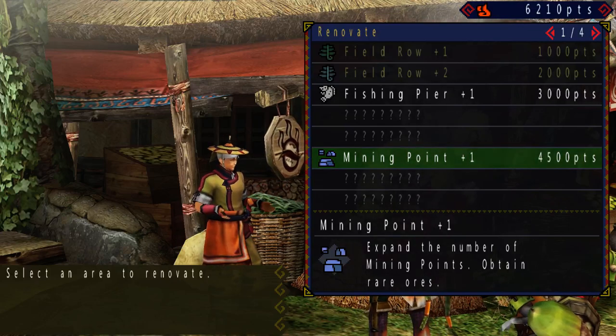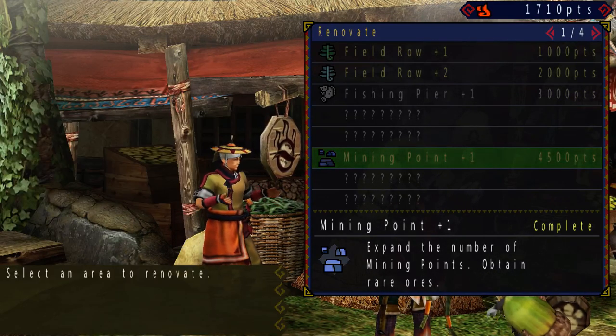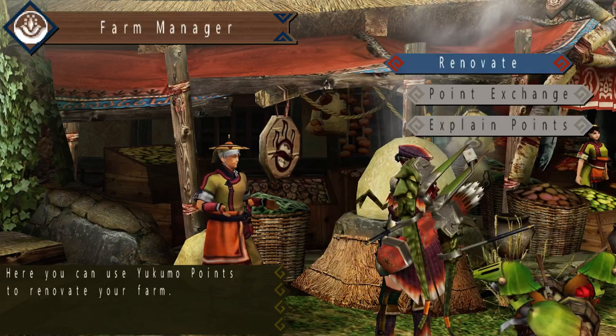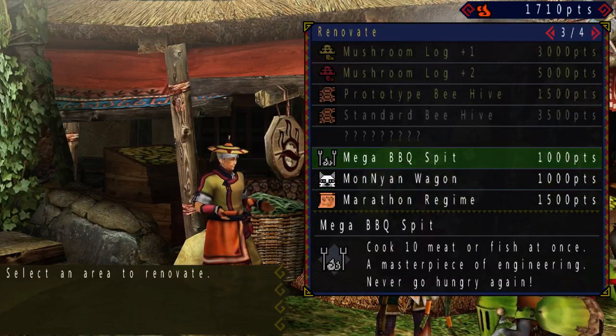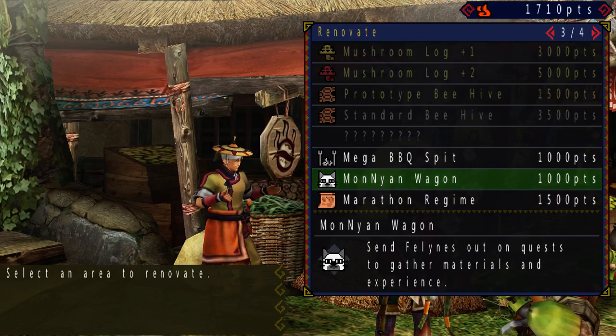As you can see, I've finally saved up enough points for the mining point on the Yukumo farm, which has finally been unlocked after hitting the new 4-star village quests. I only have sufficient points to get there, and I'm still not going to get the wagon yet.